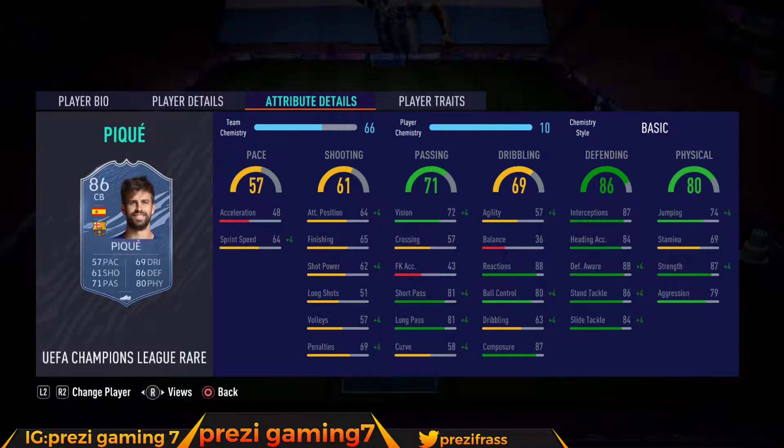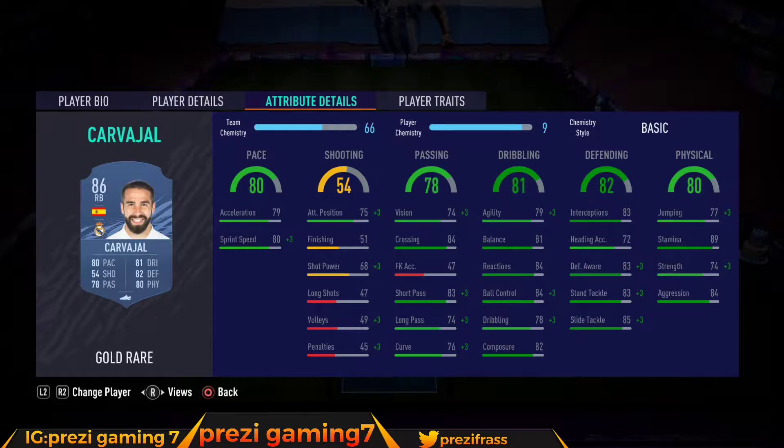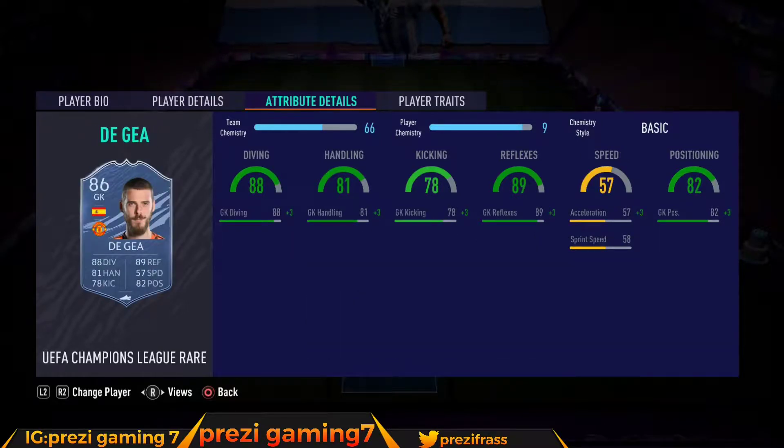We got PK at 27k, David Silva at 23k, Danny Carvajal at 25k, and David Dia in net at 23k.